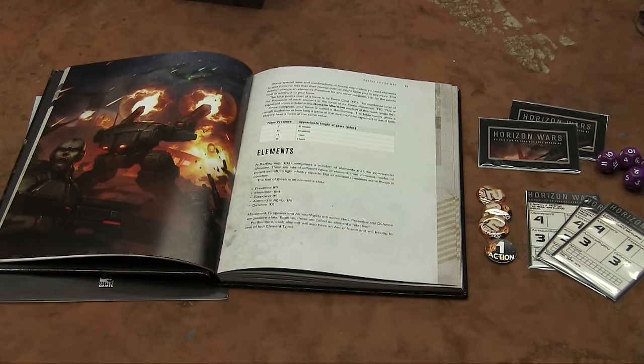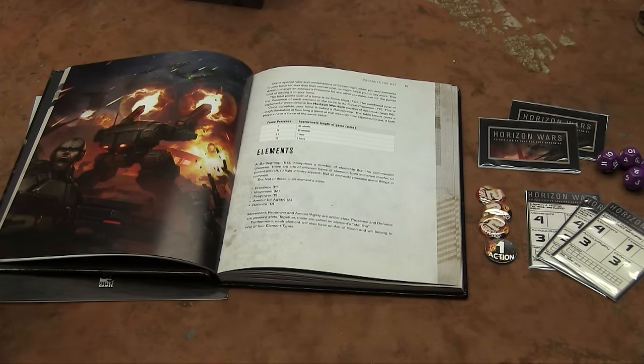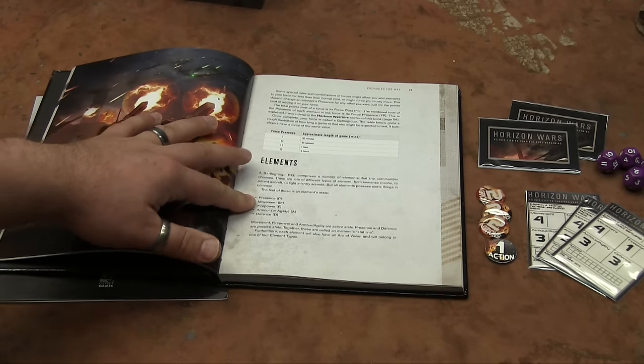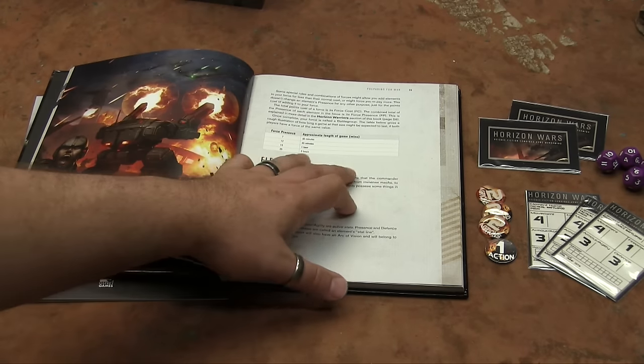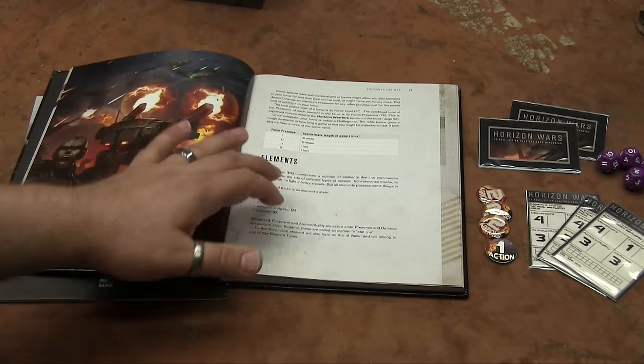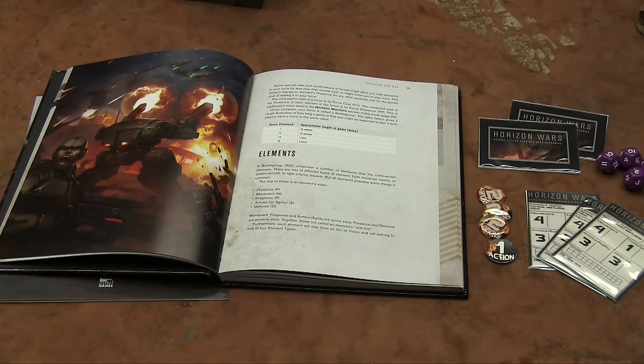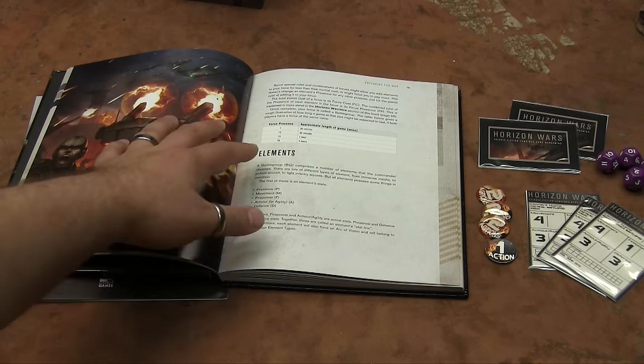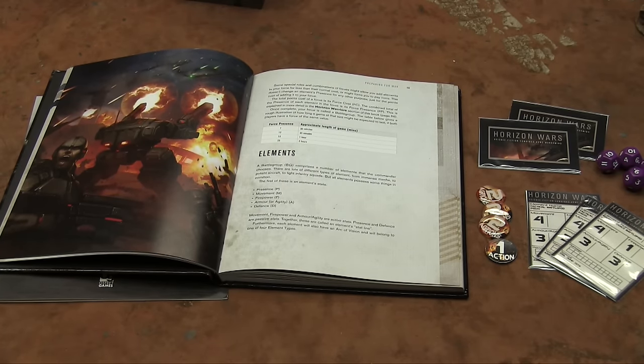Every element has four stats. Presence is like your point value — for mechs and aircraft you determine it, for everything else there's a table. It's your size, your threat level, and your point cost. Force presence dictates game length: a 12-presence game is about 45 minutes, 15 is an hour. You can scale up and down. Most things go between 1 and 3 presence, so at 12 points you'd have between 6 and 12 models.